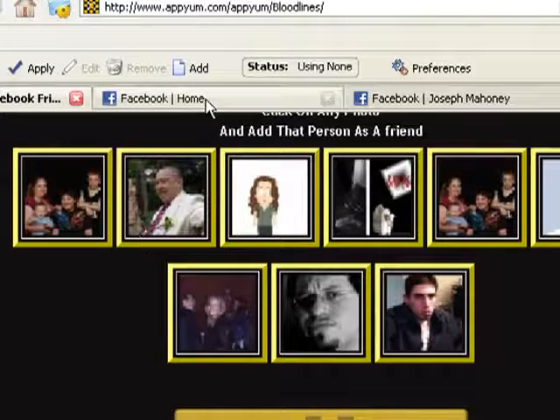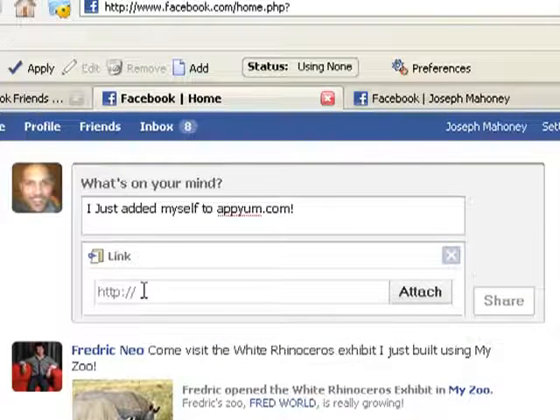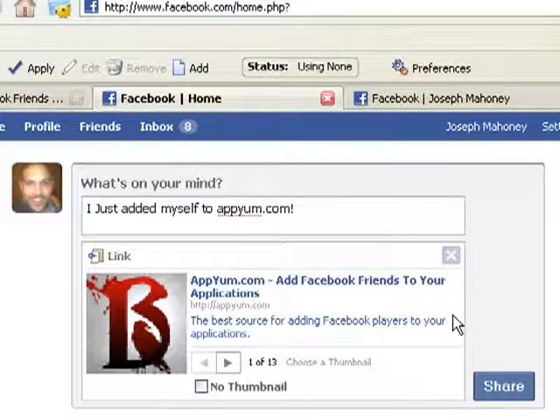Once you do that, go to your Facebook home page and tell people, I just added myself to Appium.com. You can add a link by clicking the link selection and type in Appium.com and then click attach. Once you do that, a link to Appium.com will be added to your share status so that you can easily click share and share with your friends.